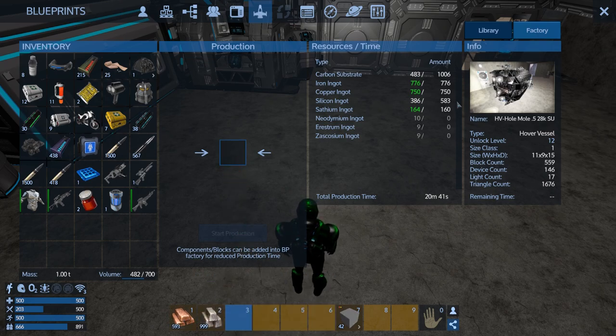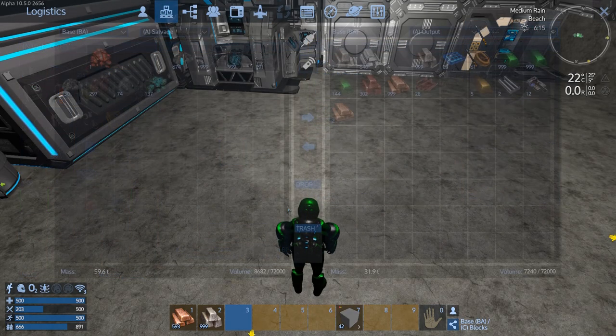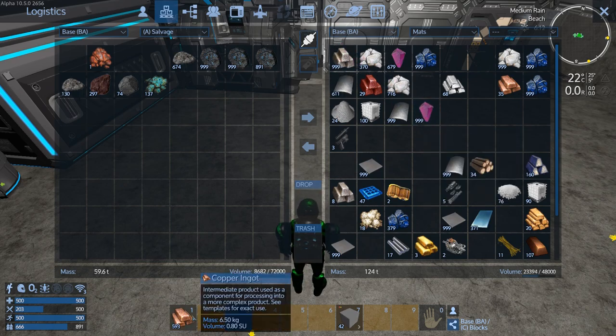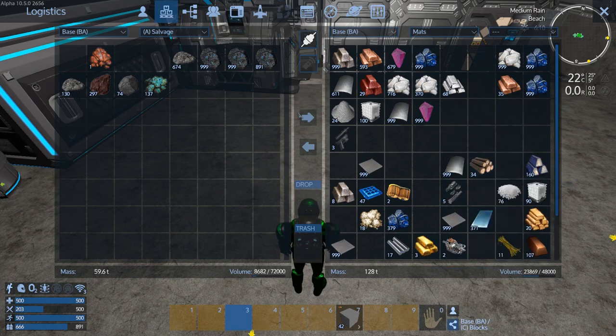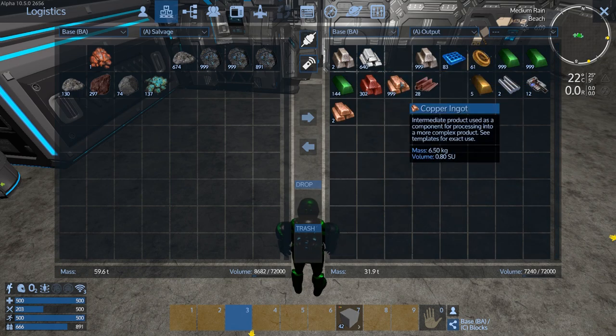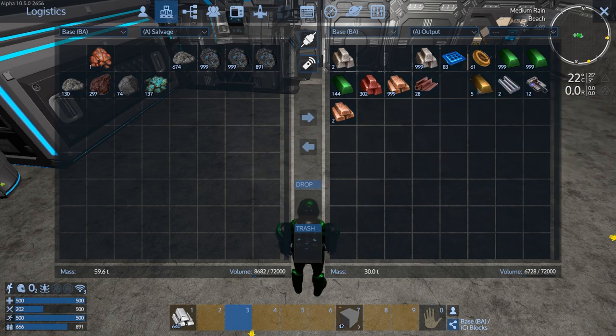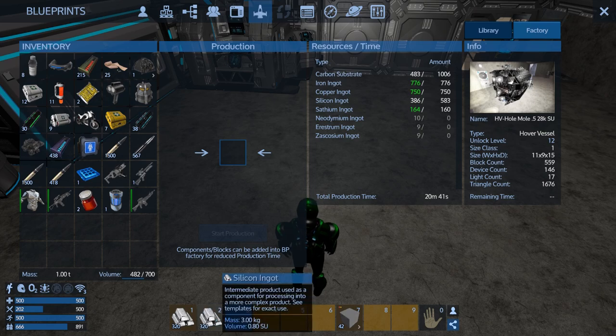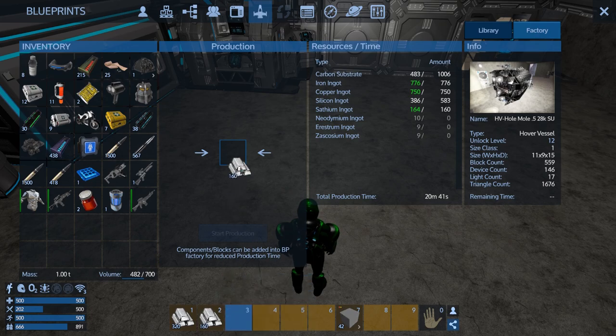Copper's done. Silicone doesn't need much. Let's put this back - or actually we'll put it in a mat. It's onto silicone - yeah, grab that. It's not doing any more carbon substrate so we'll have to make some of that, that's fine. What do we need? We need just under 200. Carbon substrate we're going to need 523. Let's put this into our - grab that whole thing.